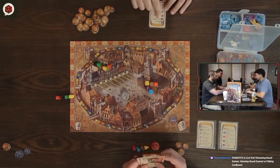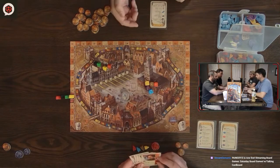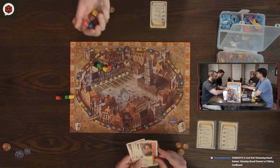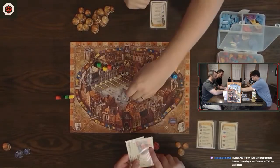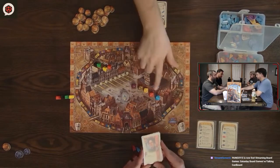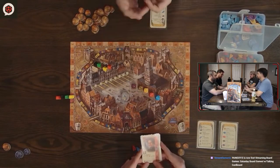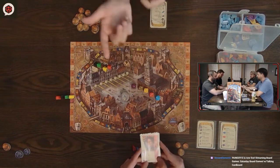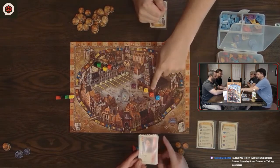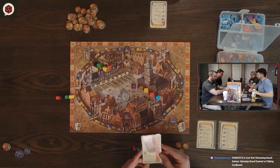The next action you can do is discard a card to take money. The money is based on the color of the card. At the beginning of the round, whoever the first player is will roll out the dice and put them in order from lowest to highest. Based on whatever color card you discard is how many coins you can take for that round. This round was a very weak round for money — if John discarded that red card, he would take three money from the bank. And we all start the game with five money.